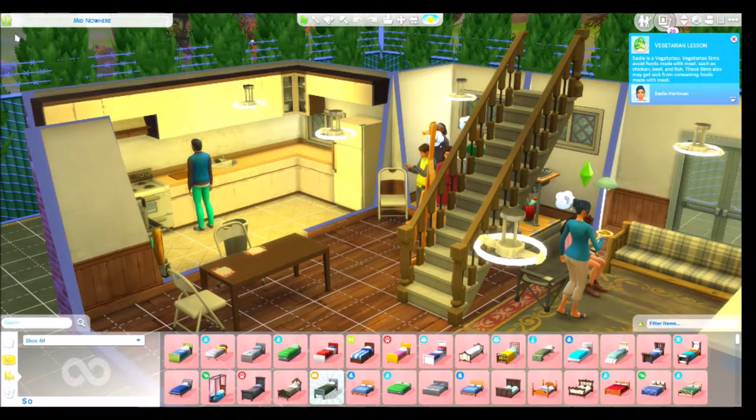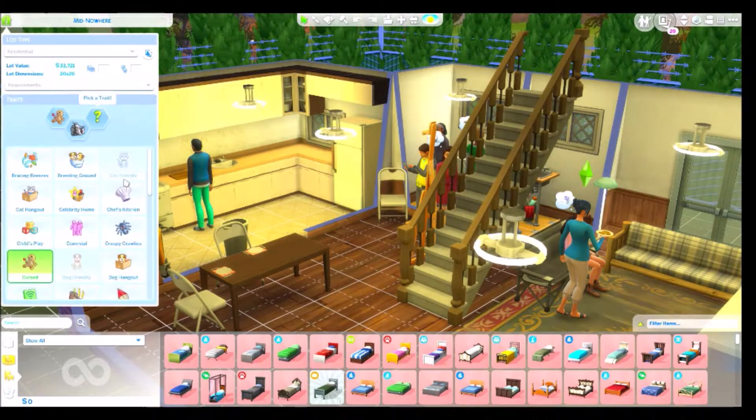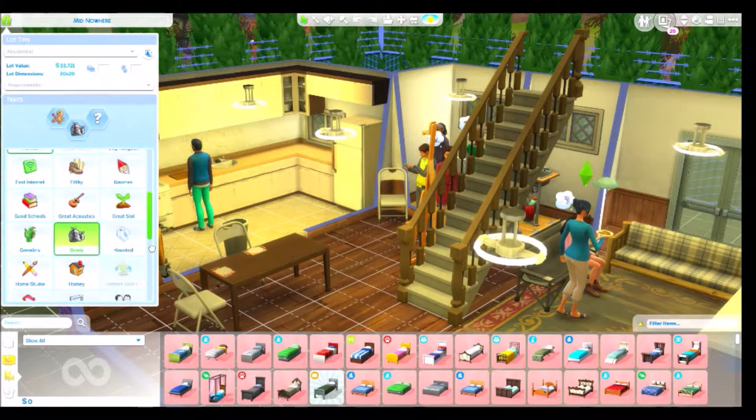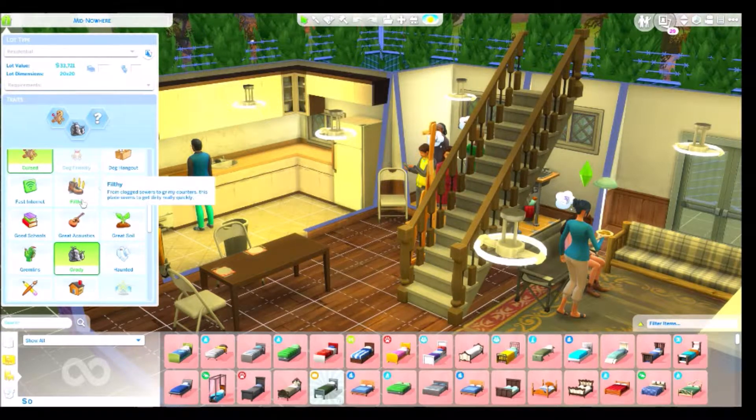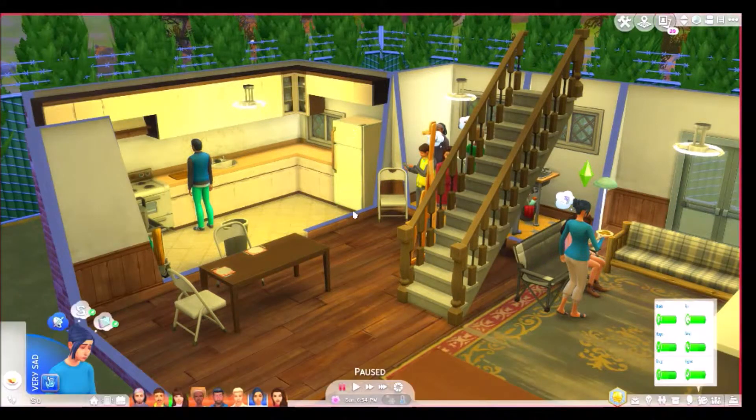Sadie's a vegetarian and she's eating bacon — I've already messed up! I added the Gnome lot trait where broken things seem to get mended overnight. Actually, wait — I don't want that. Let's go with Cursed instead: things seem to go wrong here. And Gremlins — that's the bad one where stuff breaks a lot, like tiny goblins smashing things at night. That will help us level up the handiness skill.